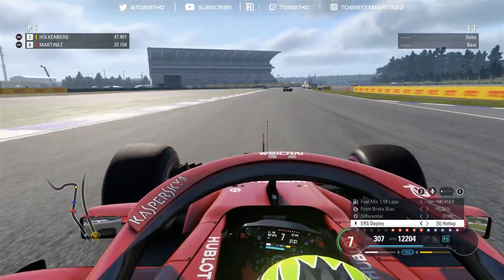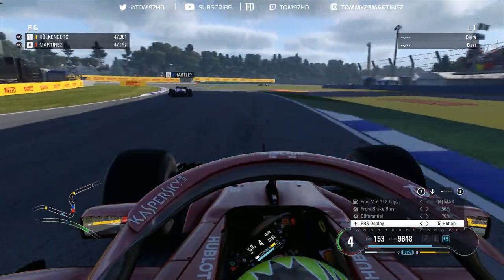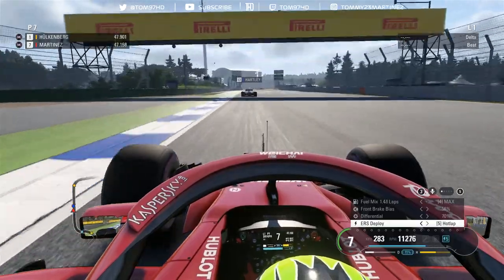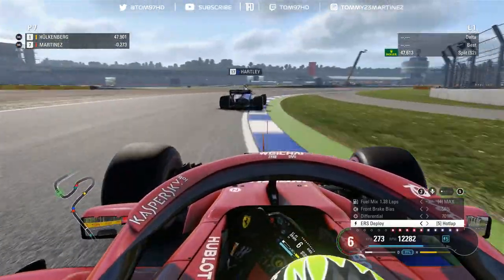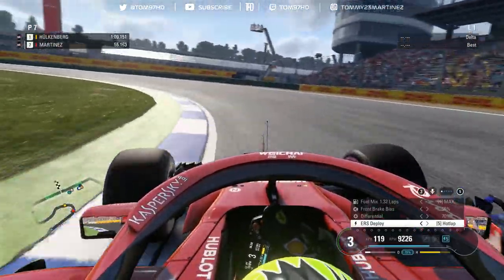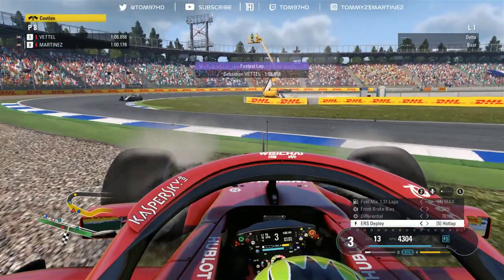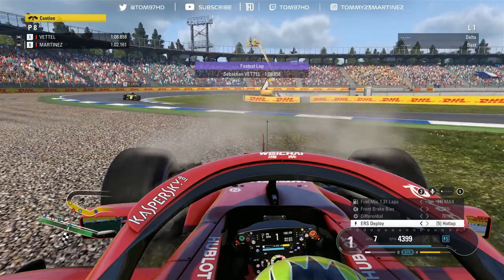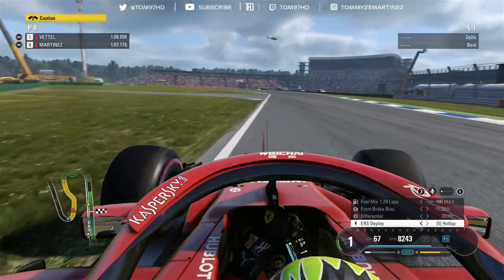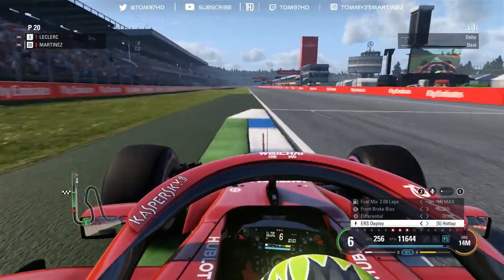Midway through my first lap, we've got Brendan Hartley in front of us in the Toro Rosso, currently on an out lap. He only just left the pit lane and he's going to start his lap next time around. On the straight he kind of realizes I'm coming and moves, then takes the racing line, and I get put off — he still doesn't slow down or move out of the way and turns into the corner. I try to go down the inside, spin the car, and yeah — a very annoying one. Our first run is in the bin.